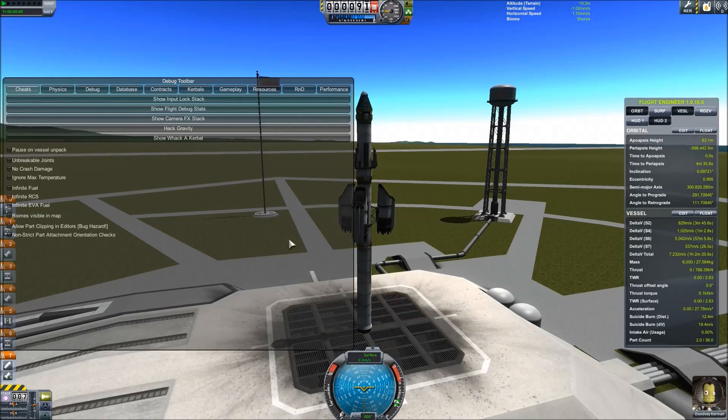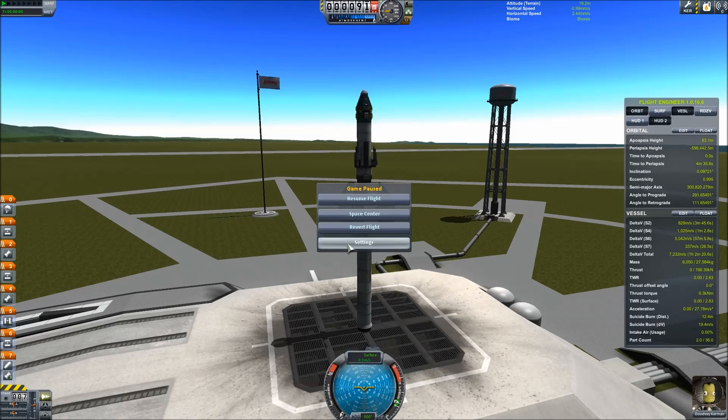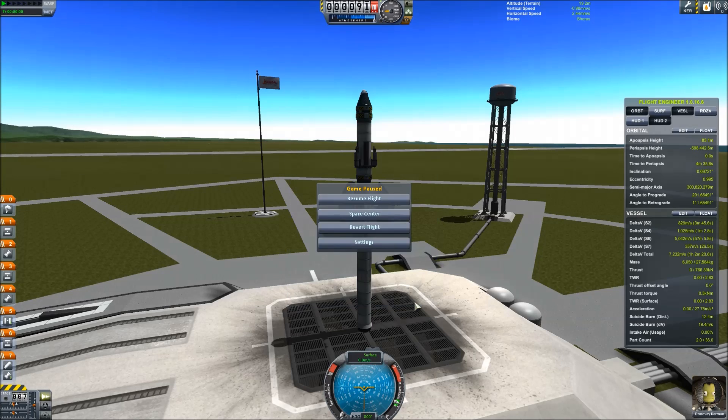So we're going to test out some of the turbojets today. I was fooling around with some rocket designs, and it turns out you can get out of the atmosphere really, really quickly with the turbojets.